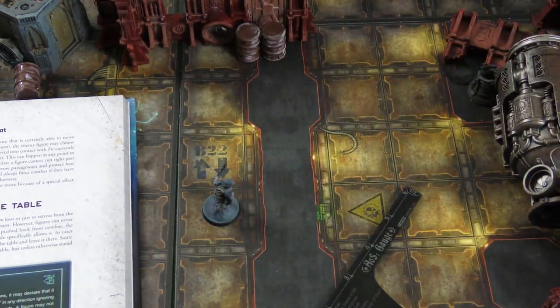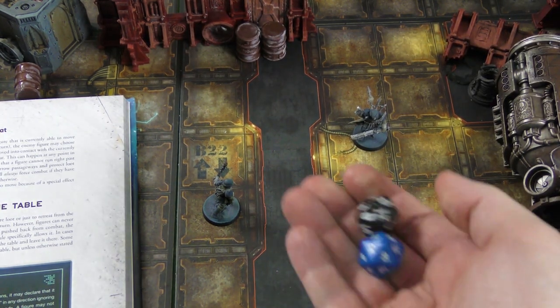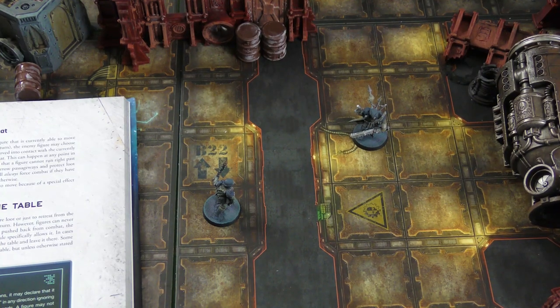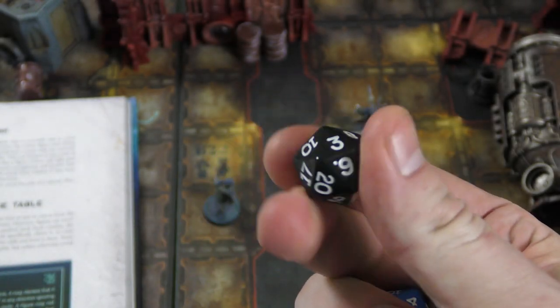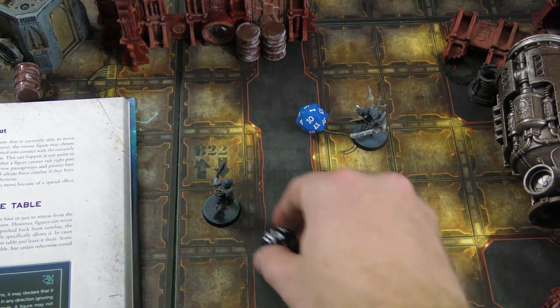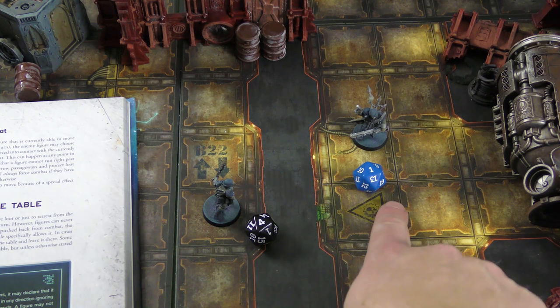If you're going to shoot at somebody, you make a roll test. You take this guy's shoot stat — say he's got plus two. He rolls the D20 and adds two. The target rolls as a defense roll adding his fight stat — say plus three. We roll: six plus two is eight, versus two plus three is five — so eight beats five. You win the opposed roll.